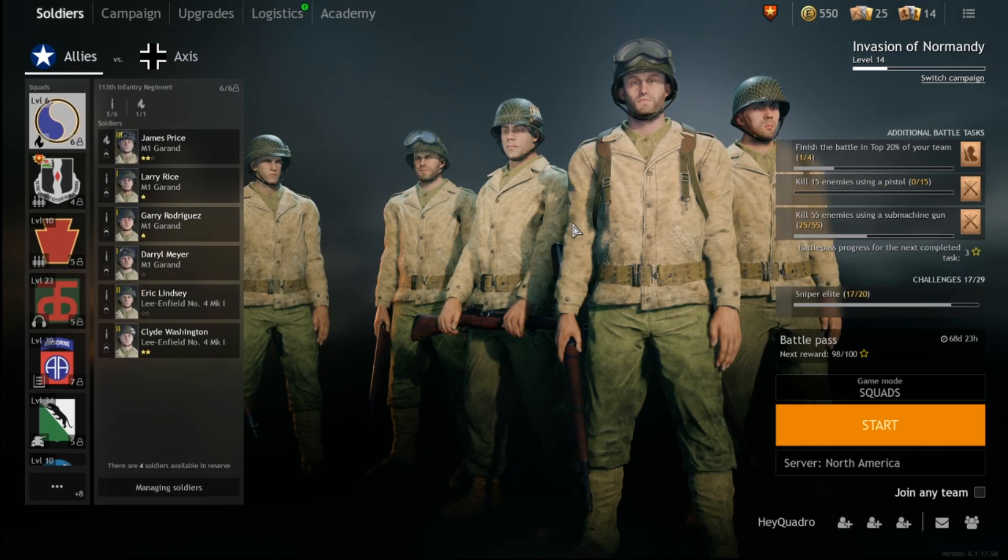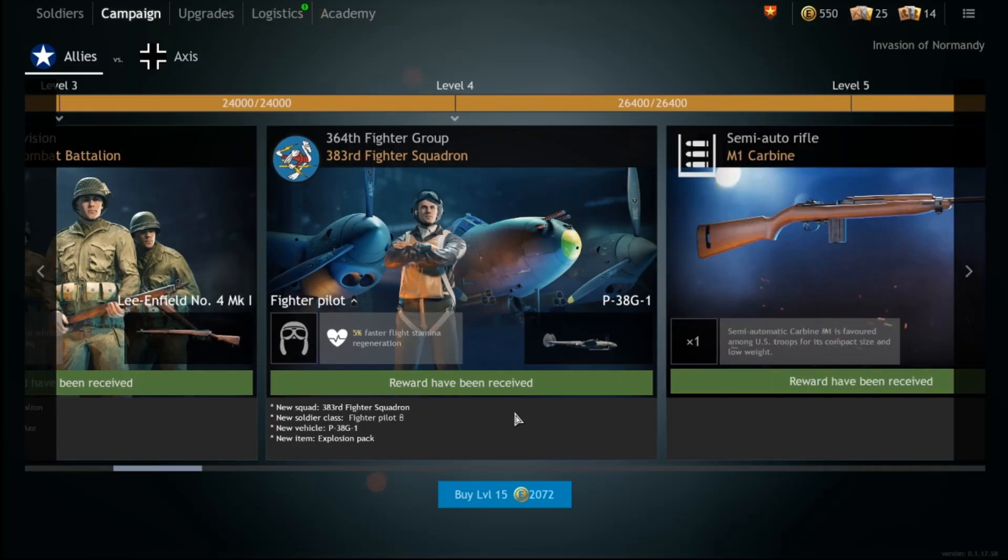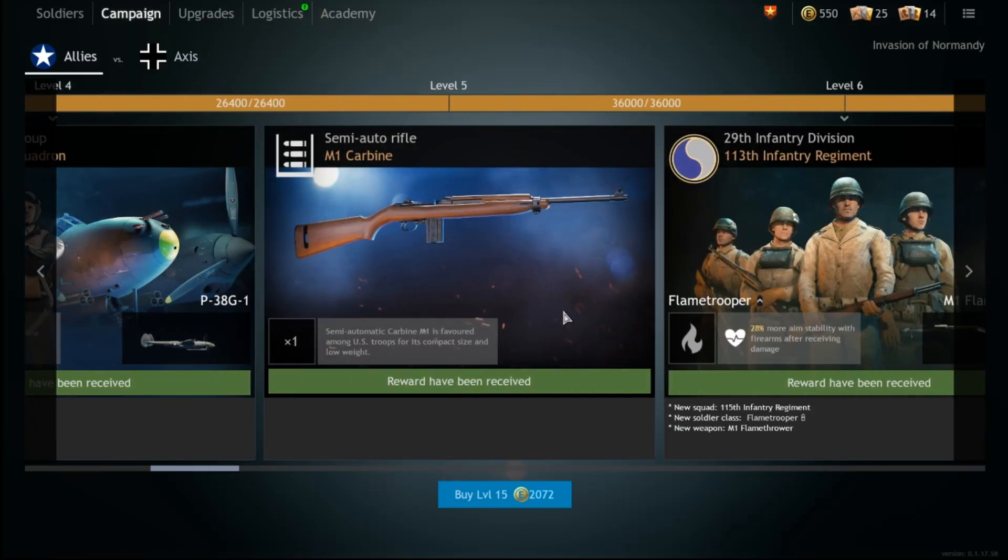Let's jump into each of the campaigns, starting with the Americans. Your first major upgrade is going to be the M1 Carbine. I think spending a couple of silver orders on grabbing a couple M1 Carbines for your assault squad is a good idea. I personally have all of my non-M3A1 submachine gun users using the M1 Carbine — it gives a lot better firepower at close range, but you do not want to give this to all your infantry because it lacks range.